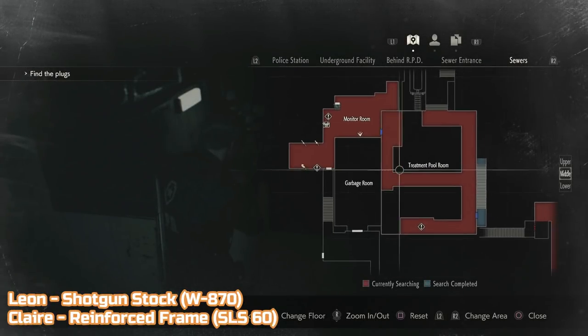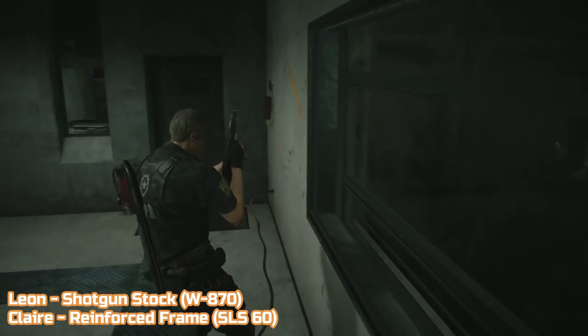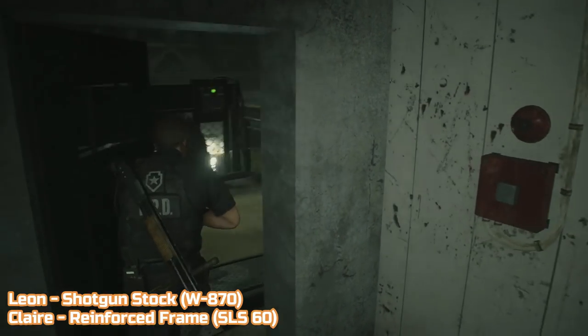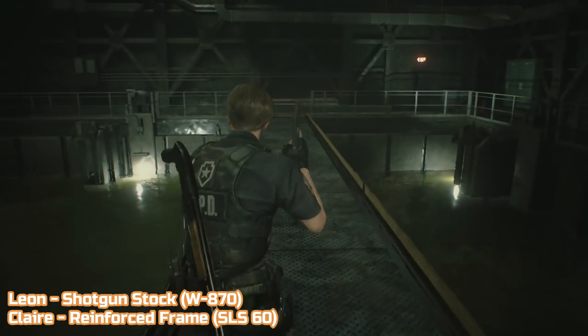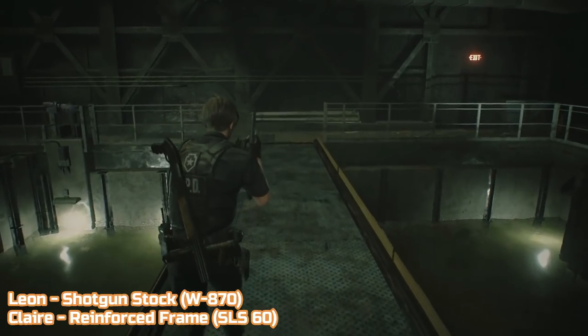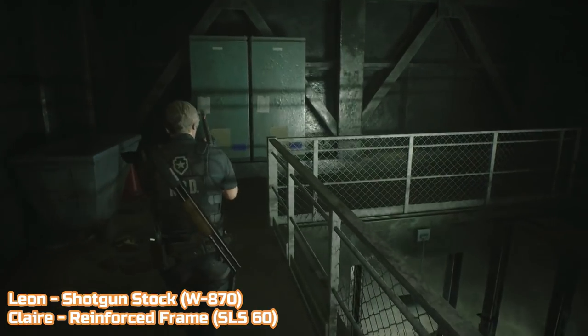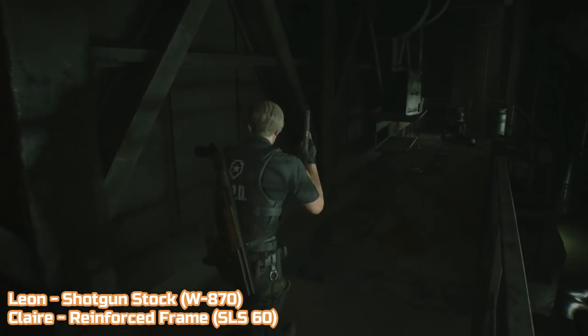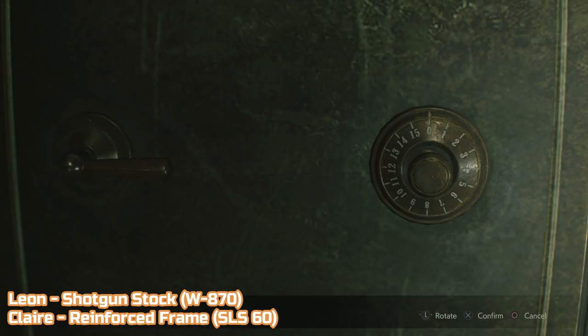After playing either Ada or Sherry's section, you'll eventually reach a room in the sewer called the monitor room. Just outside the monitor room in the treatment pool room is a safe. The combination for this one is actually written on the side of it — it's left 2, right 12, and left 8. Inside the safe is an upgrade. For Leon it will be the stock for the W870 shotgun, and for Claire it will be the reinforced frame for her SLS-60 handgun.